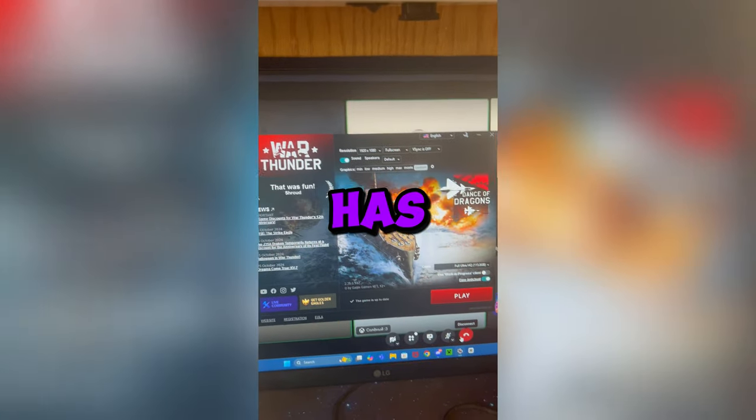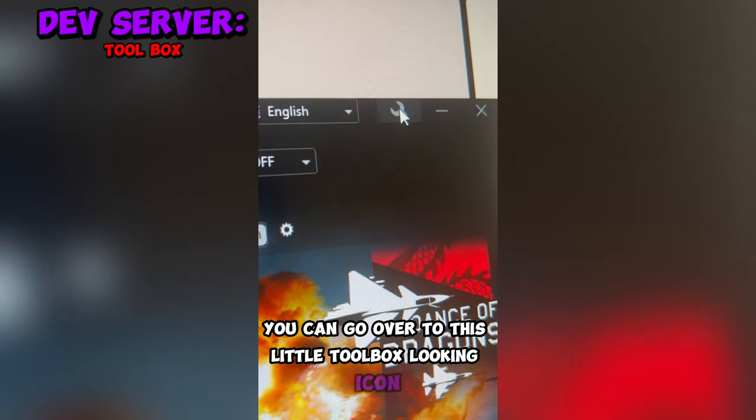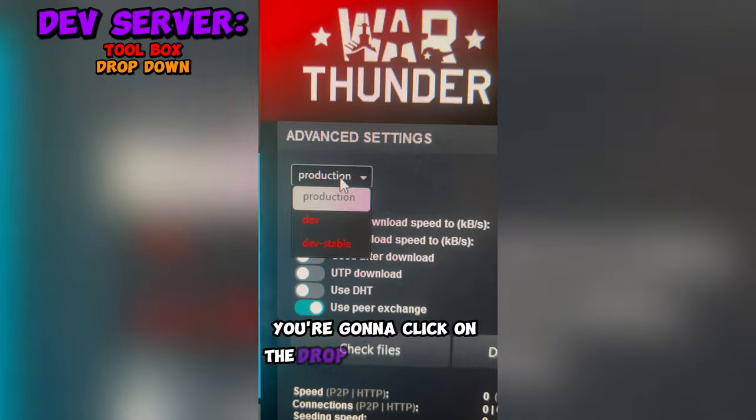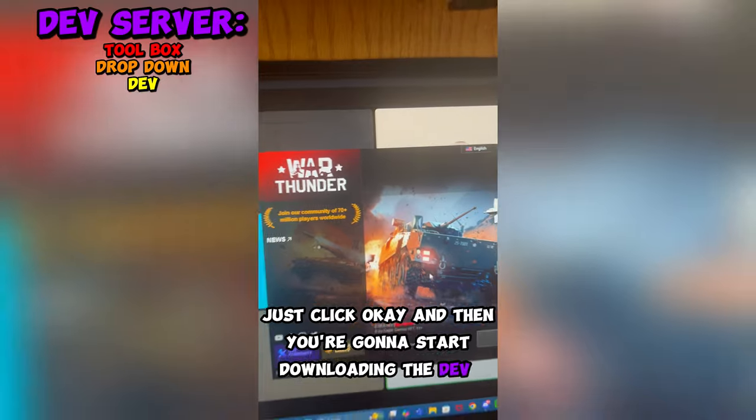The War Thunder dev server for Firebirds has opened. If you're on the Gaijin launcher, go to the little toolbox-looking icon, then look at the dropdown that says 'Production.' Click on the dropdown and then click 'Dev.' You'll get a pop-up — just click OK, and then you're going to start downloading the dev server.